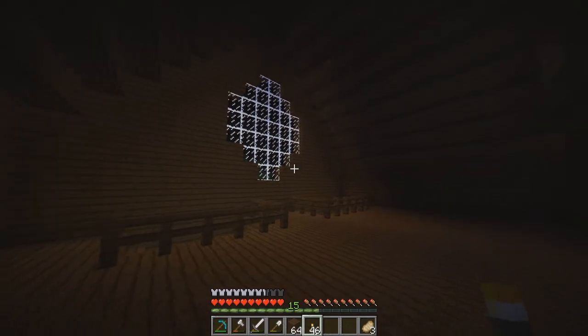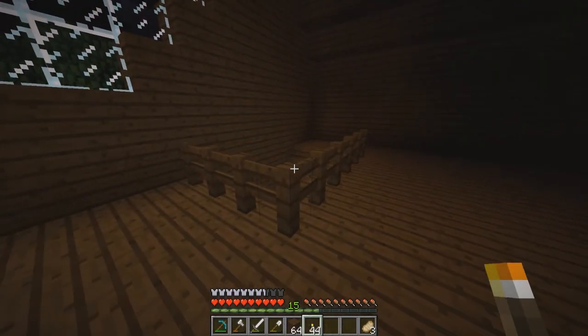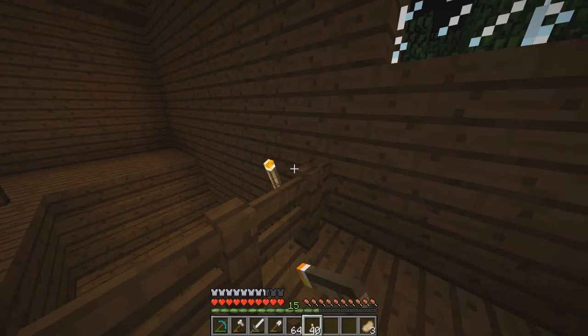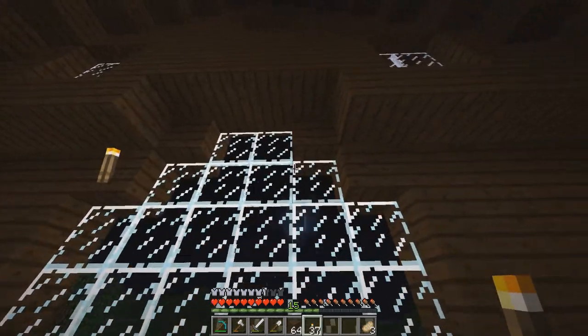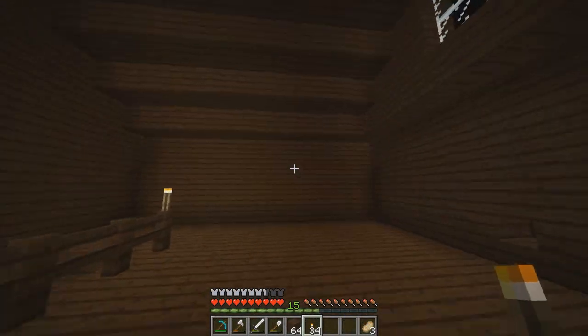This is what it looks like from the inside - it's kind of cool, I really like it actually. This is going to look really interesting when we've got chests in it and everything. We could have a chest here with special stuff like all our diamonds, armor, or tools.